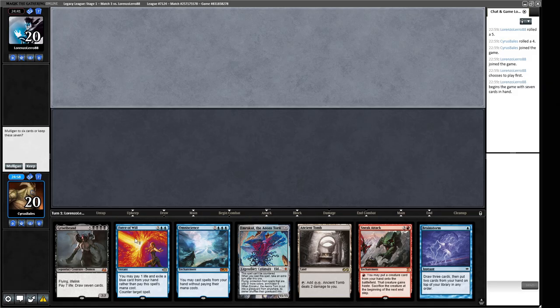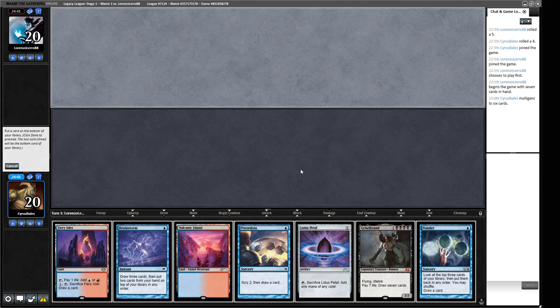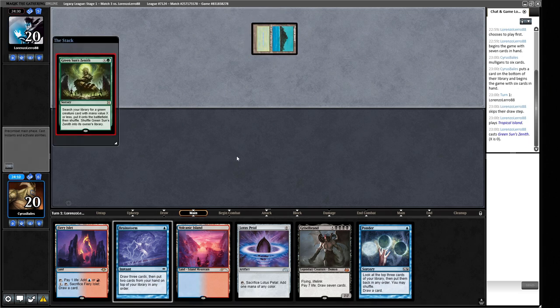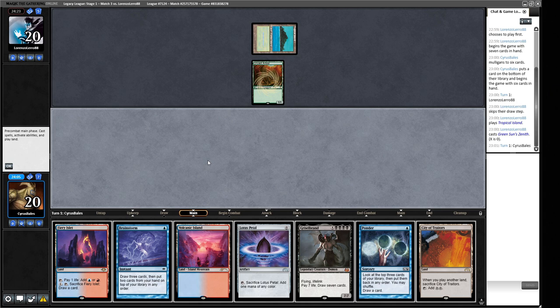Round three. Opening hand: no blue mana to cantrip and fix, so even though we have pieces we can't play it. The next hand is better — at least we have ways of digging. We keep and bottom a Preordain. If we find Show and Tell we can go turn one Ponder, turn two Show and Tell. Our opponent's Wooded Foothills could be a four-color Zenith deck, Maverick with blue splash for Leovold, or a Lorien. We Ponder — no good cards, shuffle. We find Sneak Attack.